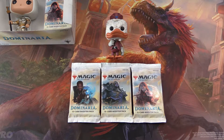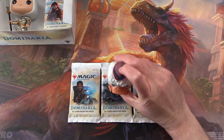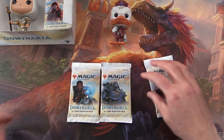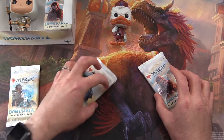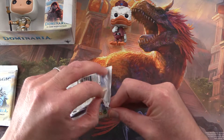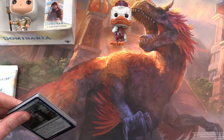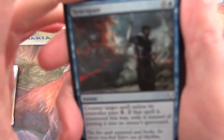Today on MTG Unpacked we have a special guest. You may have seen him before — if not, you may want to go back to some of the older videos. It's Howard the Duck! He's going to do the pack blessing today. We have three packs of Dominaria with Planeswalkers undercover, so hopefully that will get us some good pulls. I don't know what happened to Elspeth — she was not giving us good pulls, so she has been exiled. Maybe she'll come back, maybe she won't, depends how well Howard does.